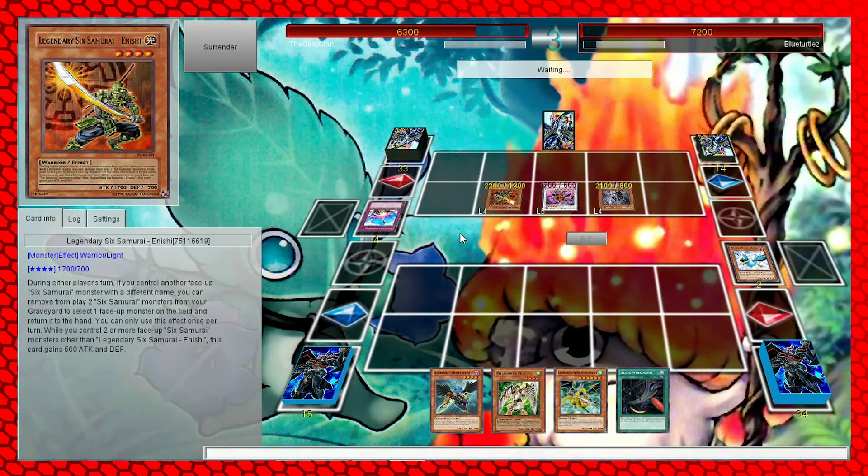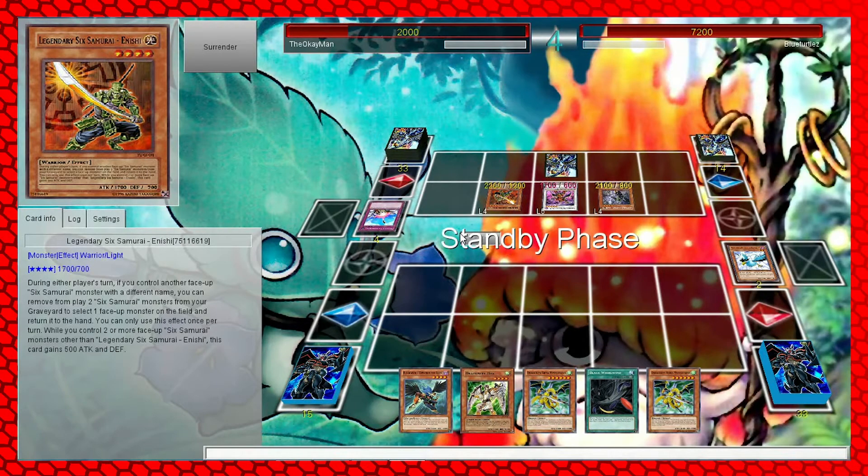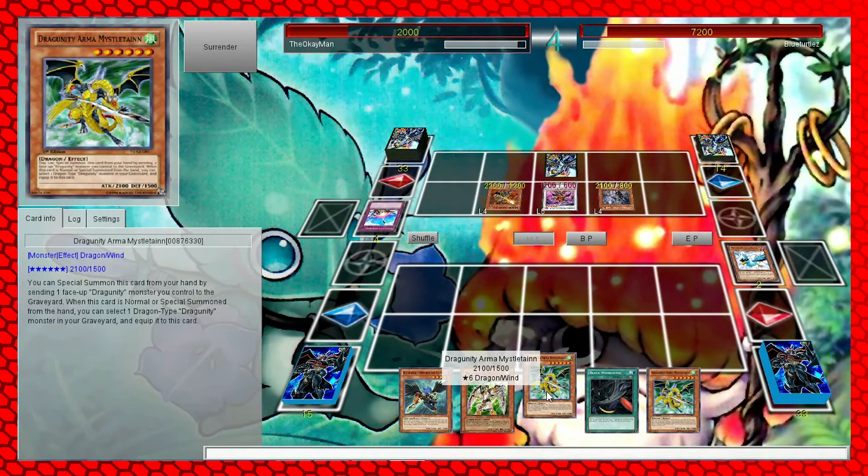If we don't draw a spell here we're done. Terraforming - that draws us into Mistletown. Duck into Mistletown and then attack over Shien. Mistletown's attack is 2100. No, that's still not going over. We just got trampled.